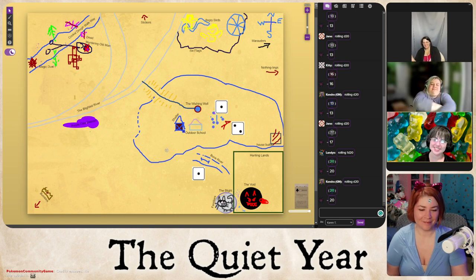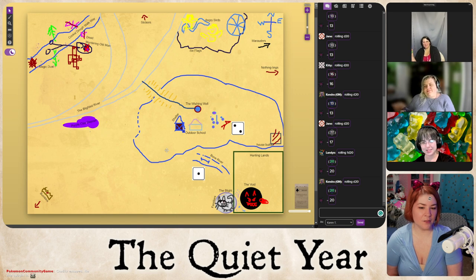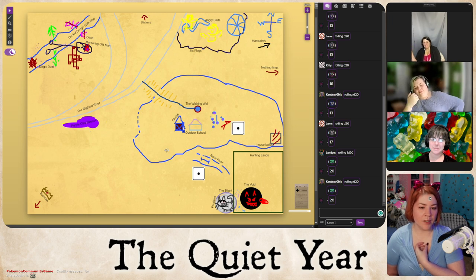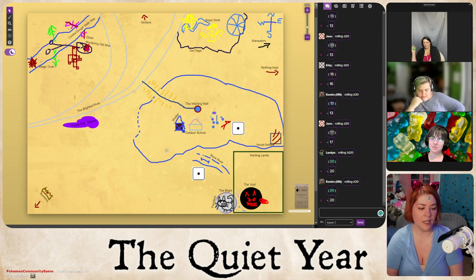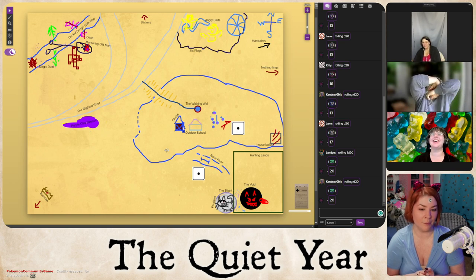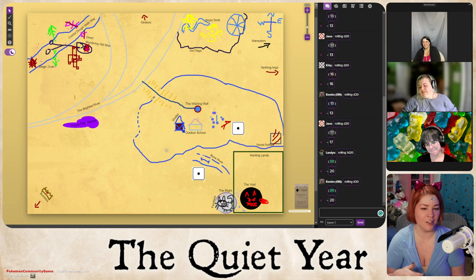The group notes they at least have a bird militia, though the birds are no longer angry — just passive-aggressive. Someone points out someone needs to build a catapult. The effigy project completes — it looks beautiful, and the community feels the brood mother must love it. The Nothinglings remain uncomfortable, and two nothingling teenage boys have taken to TPing the statue, making cleaning it a regular temple chore.